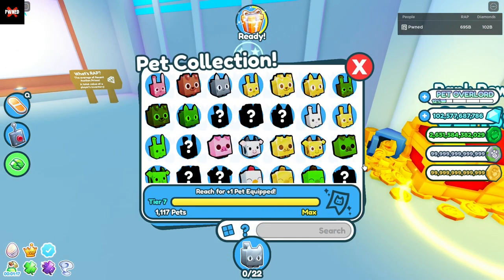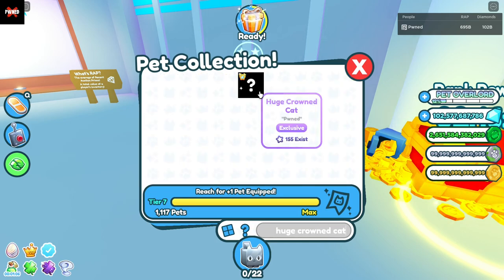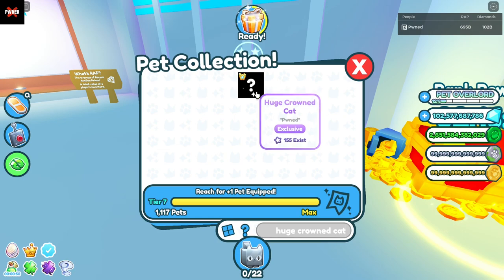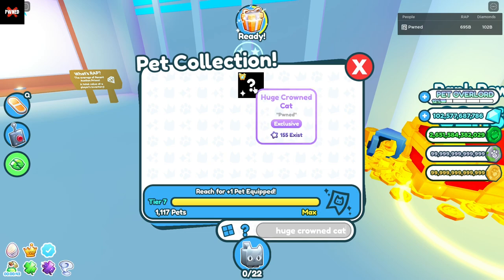For number 5, at the number 5 spot, it is the huge crowned cat. This huge crowned cat only has 155 existing, and the way you got it was back in December of 2022, where basically, if you were in the top 100 Robux spenders of the game, then you were rewarded with the huge crowned cat. I'm not sure if you can still get it — I don't believe so. So yeah, it looks like it's just going to be at 155 forever now.